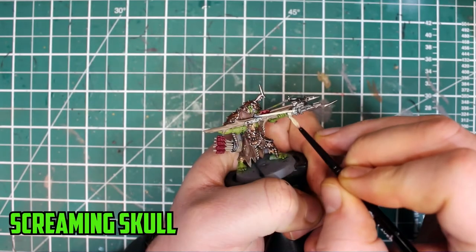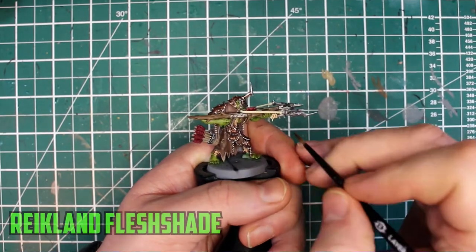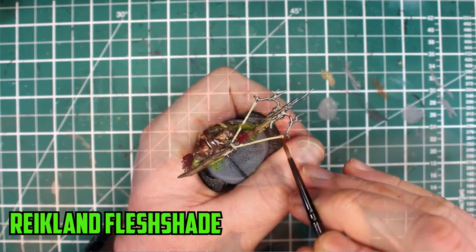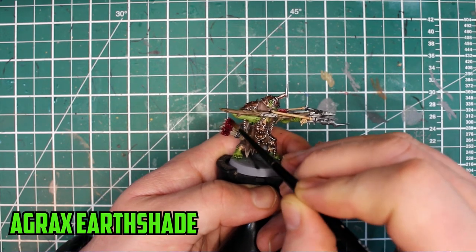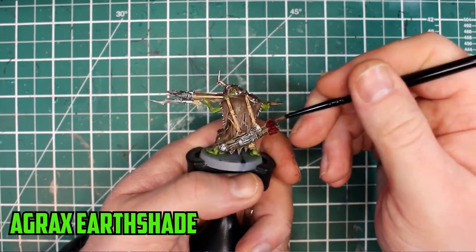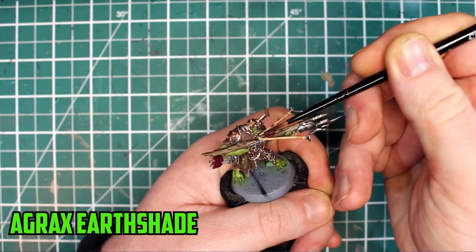The string and the string tied around the body was layered up with Screaming Skull. Once it was dry, Reikland Fleshshade was used to bring out the shade in the recesses. I went to Agrax Earthshade for the flights, arrow shafts, and the wooden body. Originally I was meant to go with Karoburg Crimson on the flights, but accidentally used Agrax Earthshade instead — but it worked out better than I thought it would.